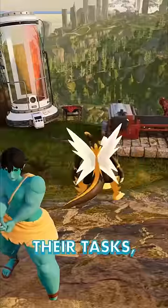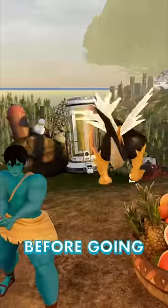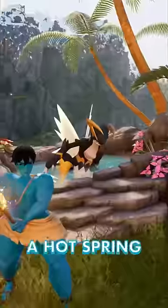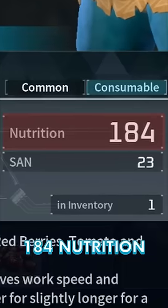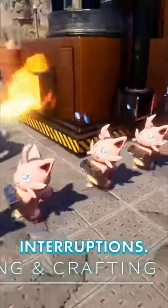Whenever pals get hungry, they stop their tasks, then run to the feedbox and do their long eating animation before going back to their workstation. When a pal's sanity is low, they'll abandon their tasks and either sit in a hot spring or go to bed. Pizza's high 184 nutrition and 23 sanity boost help stop both interruptions.